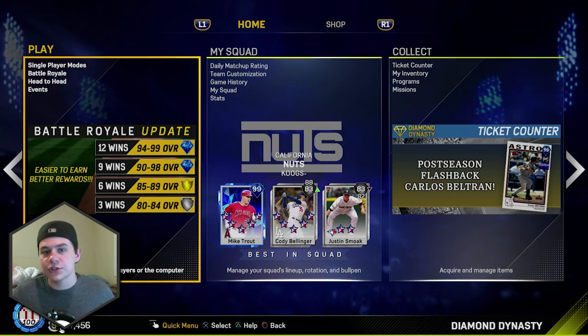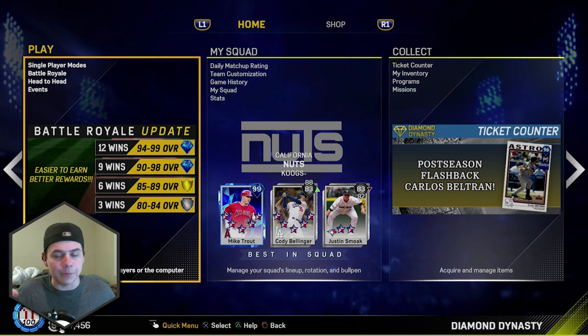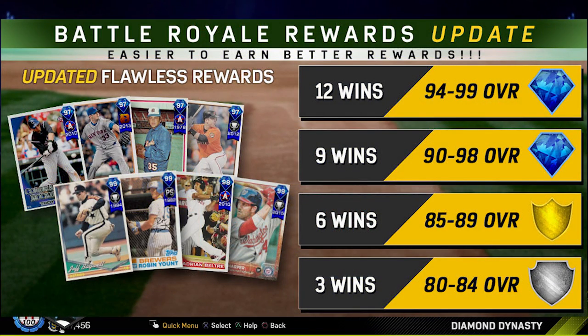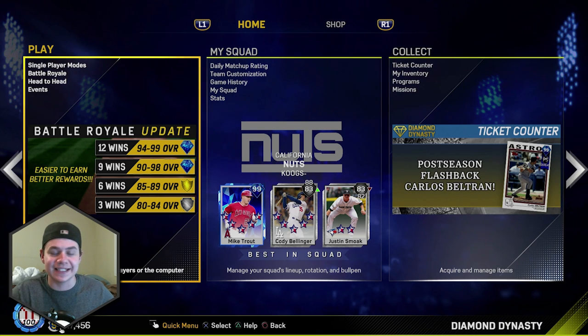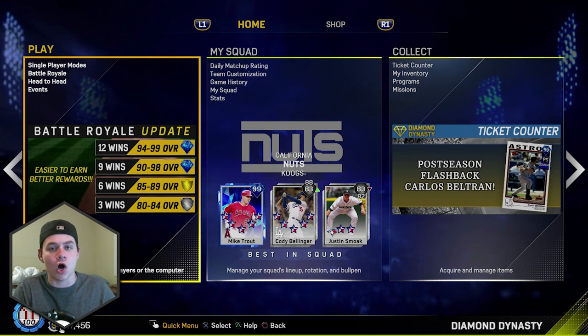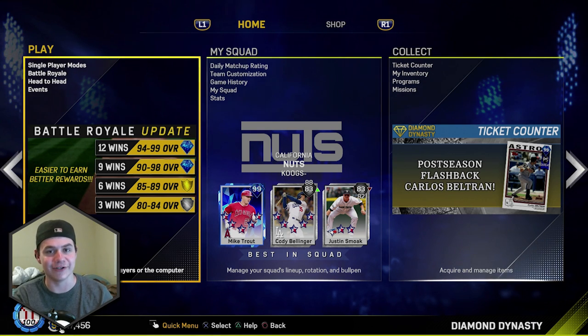They also updated the Battle Royale reward system. It used to be: 3 wins bronze, 6 wins silver, 9 wins gold, 12 wins diamond. Now it's updated: 3 wins silver, 6 wins gold, 9 wins gets you a 90-to-98 overall diamond, and 12 wins gets you a 94-to-99 overall diamond. So even at nine wins in Battle Royale, you're getting a diamond. This is really going to stack teams since a lot of people can reach nine wins, even if they don't always finish 12-and-0 or 12-and-1.